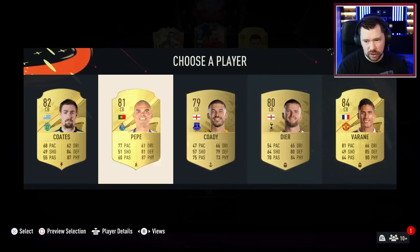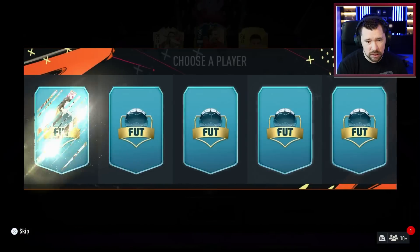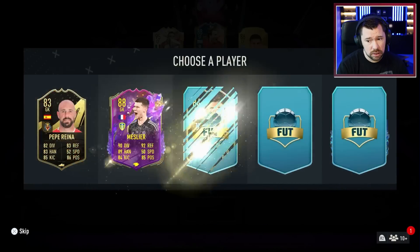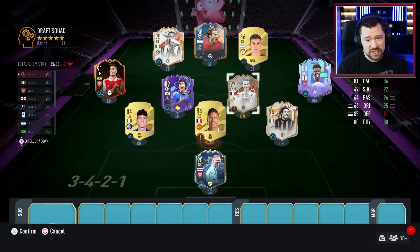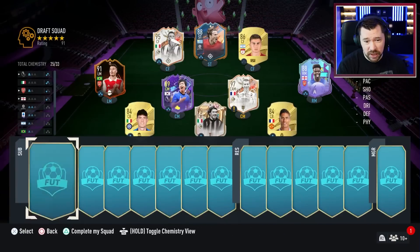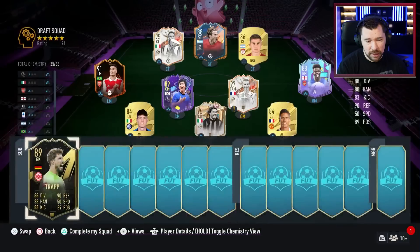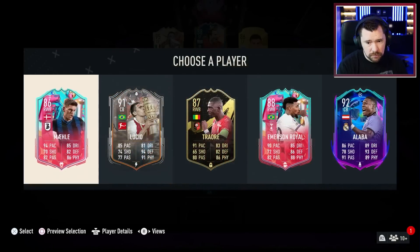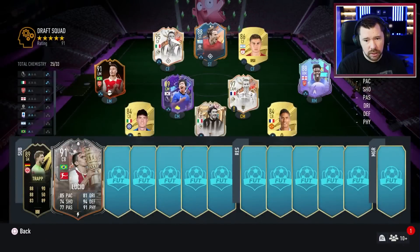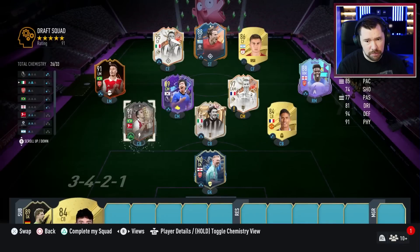We can't even get the better version of Varane but we're still going to have to take him. 95 Maldini! Team of the Season Ramsdale — okay, it's 91 rated with some really low rated cards in there. 89 Trapp for the first goalkeeper choice. 91 Lucio's got to be the play over the 92 David Alaba — obviously gets the chemistry.